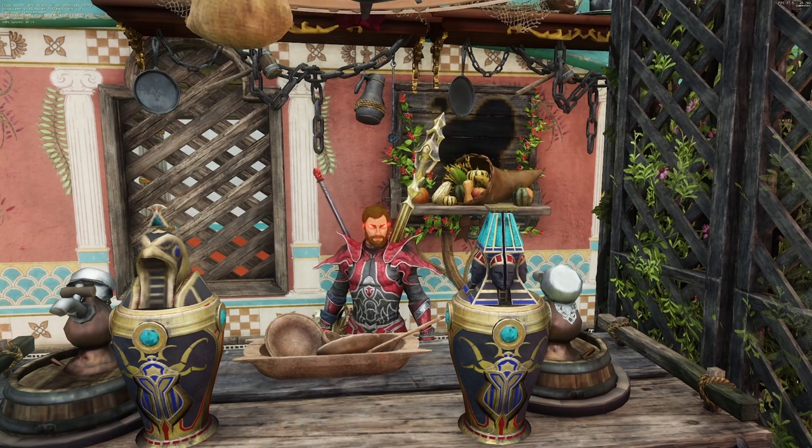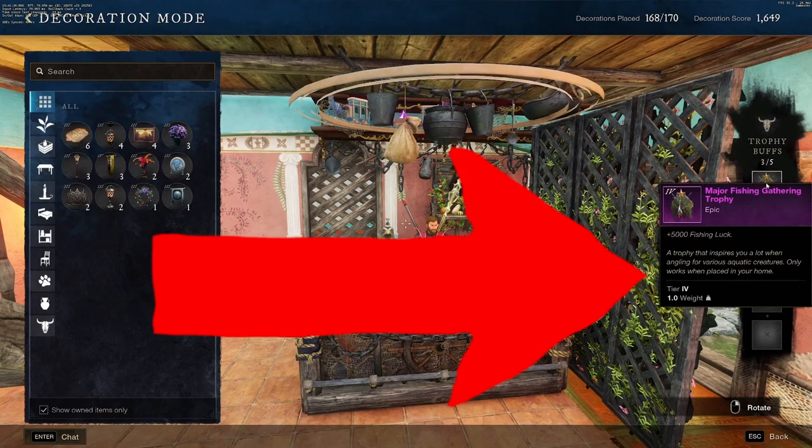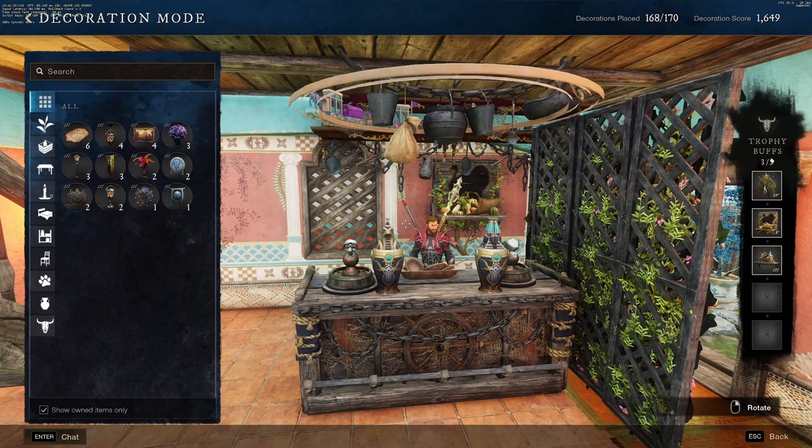Houses aren't just used for storage or a recall point — they can also give you buffs. Every house will allow you to place trophies and these trophies can give you different buffs depending on what they are. You have up to 5 trophies in your house and you're honestly missing out on buffs if you don't fill them. I should definitely get 2 more trophies and throw them in here.